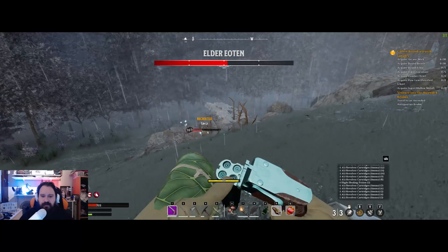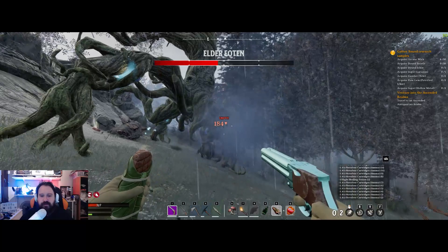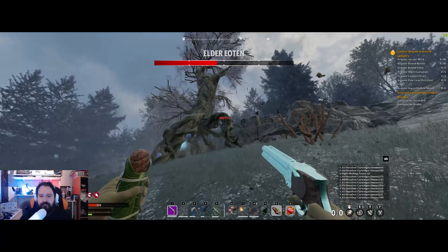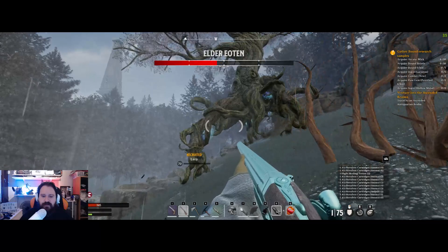Lucy is just chopping some logs. That was a good one — you basically take four times the normal attack damage when you hit the weak spot. Okay, we have to use the shotgun now.